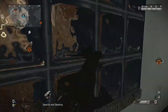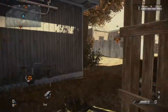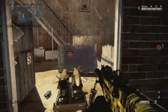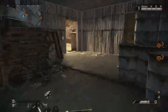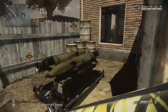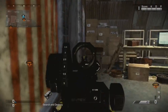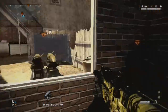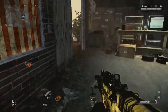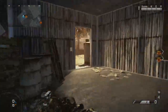The only problem with this area is the glass — you can be seen through it from the other side. The main building is probably the key structure if you're defending A. What I tend to do when defending A is either sit in this corner and wait for people to come around, or rush straight from spawn, sprint down here, lay prone, and just wait for someone to come around the corner.